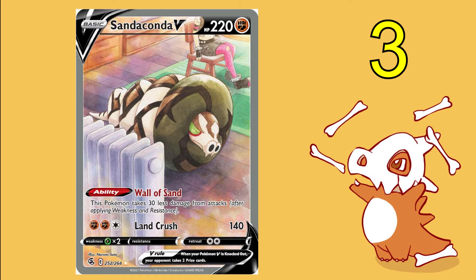Making our top three, we have Sandaconda V from Fusion Strike. He is outshone by the heater — he's literally just sitting in a house, and there seems to be a person in the backdrop. When you consider that you could have instead pulled a Mew or a Celebi, but instead you get stuck with this spud snake, you're pretty disappointed.